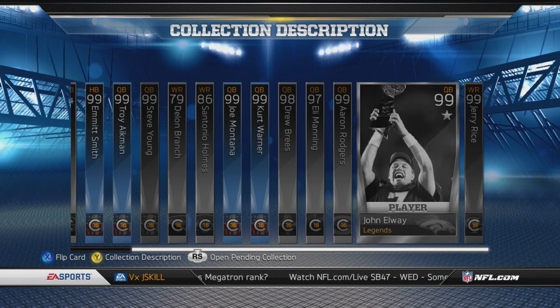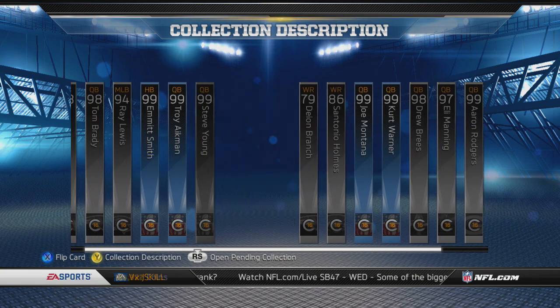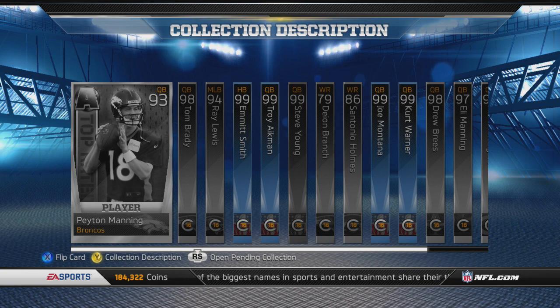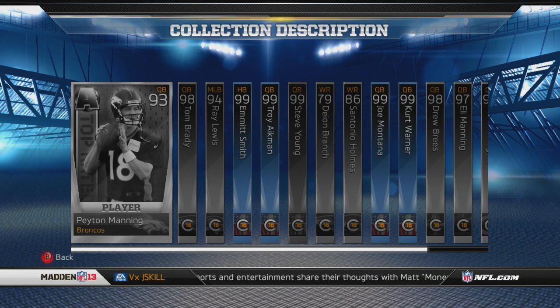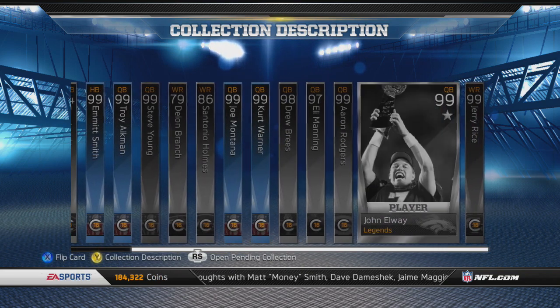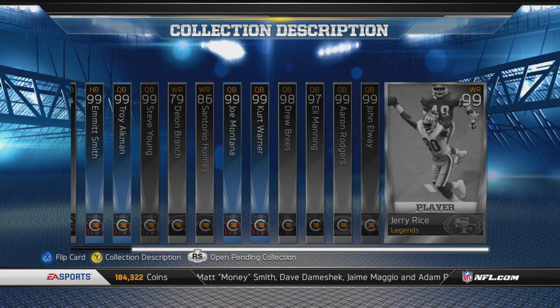Just a quick shoutout on prices: Rice is about $115K. John Elway is going for about $185K. Cheaper ones — Montana's $19K, Young $50K, Kurt Warner $45K, Troy Aikman at $38K. And that's not including Drew Brees, who's possibly at about $100K right now. Madden says they're going to make Drew Brees more available, but we just have to wait and see.